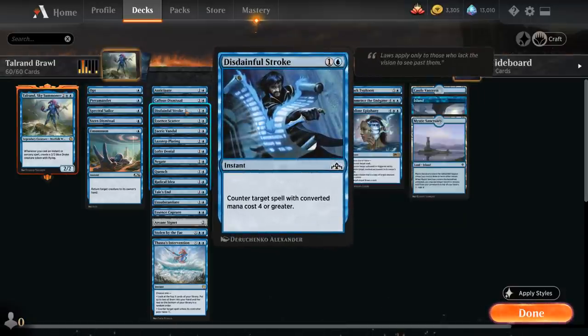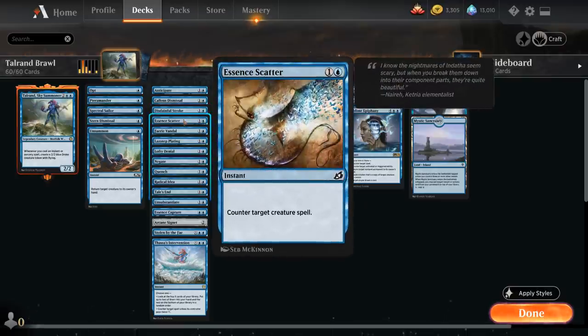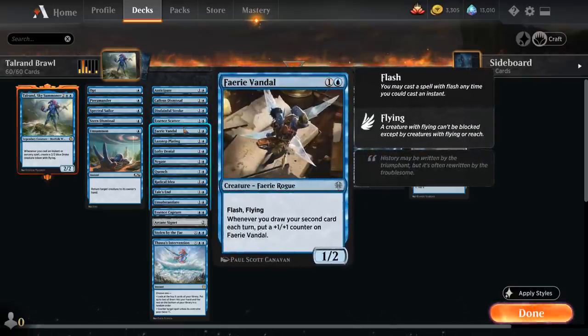Kells Dismissal is a cheap bounce spell that also leaves behind a 1/1 zombie token. Then we've got Disdainful Stroke as our first of many counterspells — it can counter a spell with converted mana cost 4 or greater. Essence Scatter can counter a creature spell. Fairy Vandal can be another win condition, a 1/2 Flyer we can play at instant speed, and it picks up a +1/+1 counter whenever we draw our second card each turn, so it also scales nicely with our card draw.